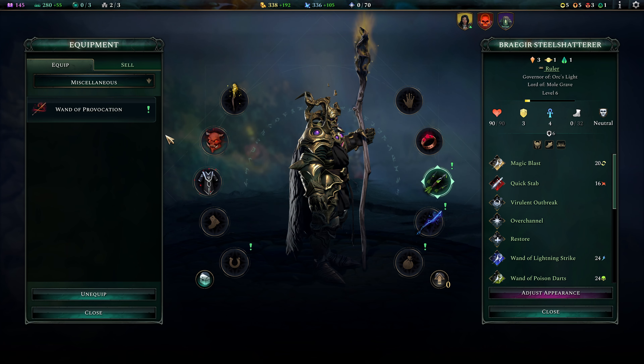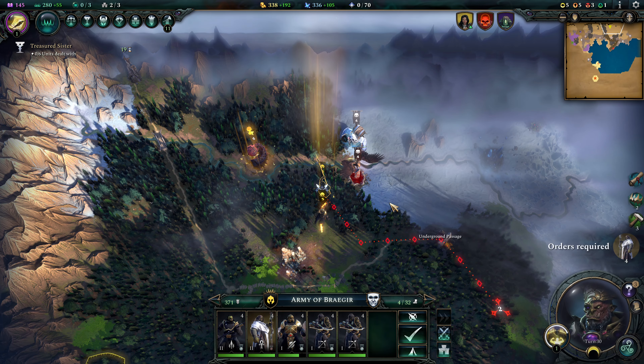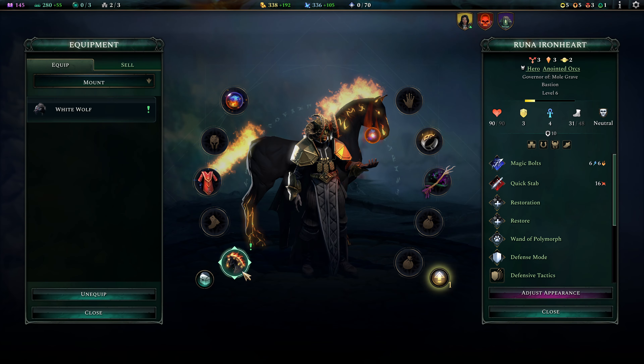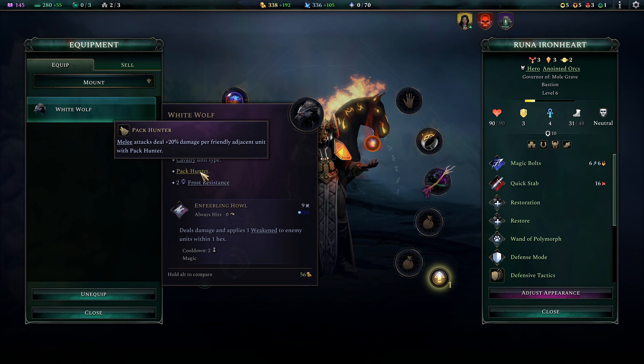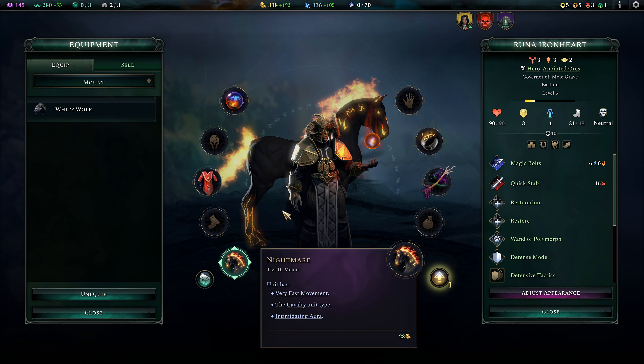We got some production, mana, and gold. We got a White Wolf Mount and a Wand of Provocation — let's take a look at those items. The Wand of Provocation gives us a 90% chance of inflicting Taunted on an enemy unit. It's not a bad choice at all, but it has a range of 2, so I'm not sure we're gonna make use of it on any of our mage units. We might keep it for a melee unit if we eventually recruit one. We also gained access to a White Wolf Mount — only Runa can take advantage of that. The White Wolf gives very fast movement, cavalry pack hunter which gives plus 20% damage per adjacent melee unit, and some frost resistance.